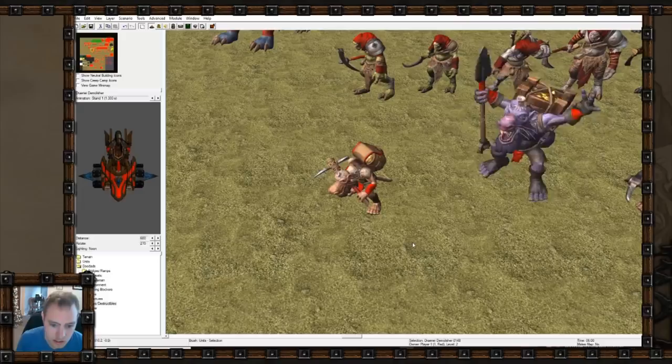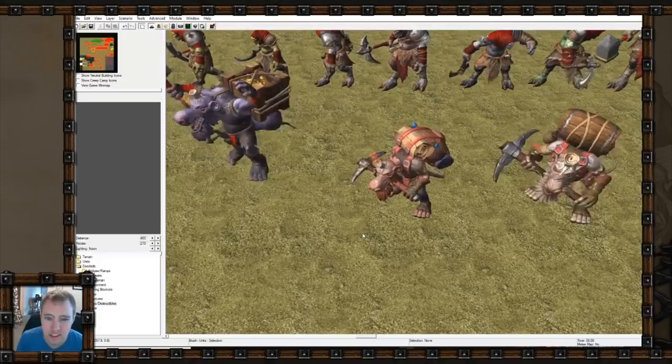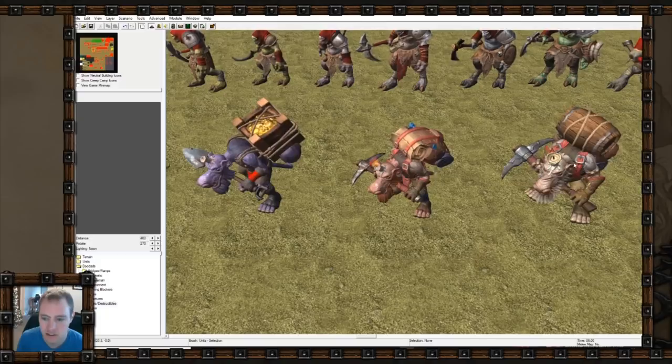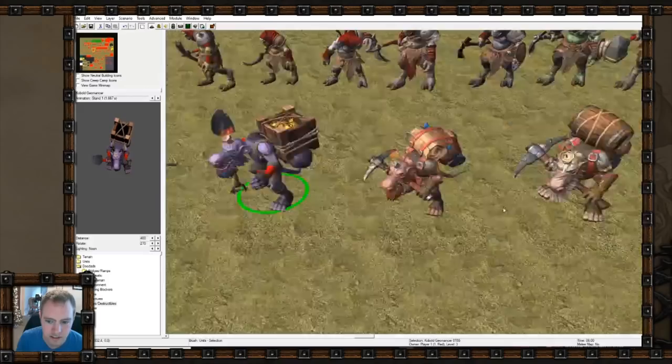Here's the kobolds - they're definitely the World of Warcraft versions. I kind of wish they'd change their voices to fit, because they still sound like pigs but now look a lot more like rats. I like him with his cask of gold - he's like a treasure goblin. I've never seen a purple kobold in World of Warcraft, so kind of keeping that tradition.